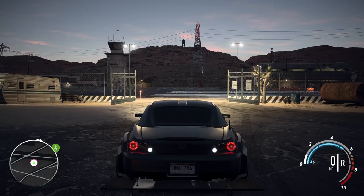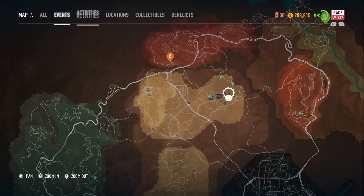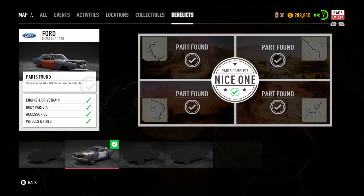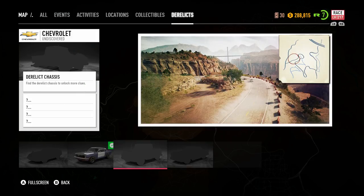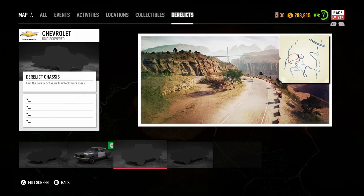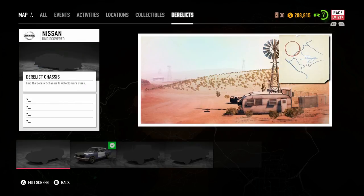What I'm going to do today is not show you quite as much of the car, but I'm going to be showing you guys and explaining the derelict cars. I've gotten the Mustang so far and basically there are a few different ones. It shows you outlines so you can kind of see what they are. I'm not going to spoil it too much. This is the one I have right now - I didn't realize I had clues for the other ones too.